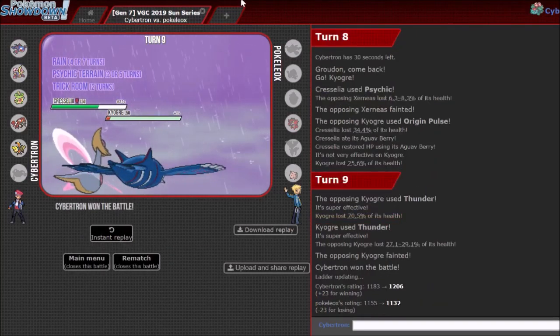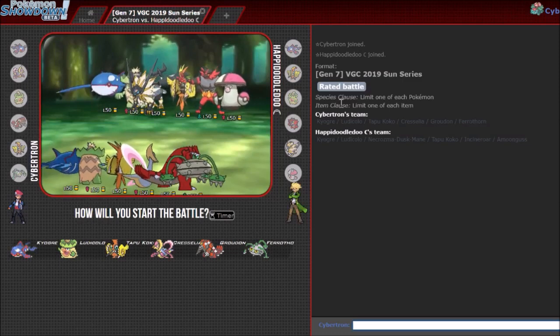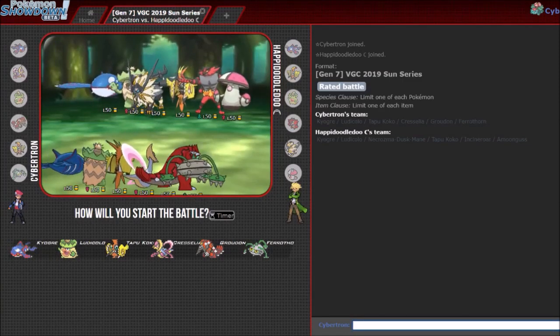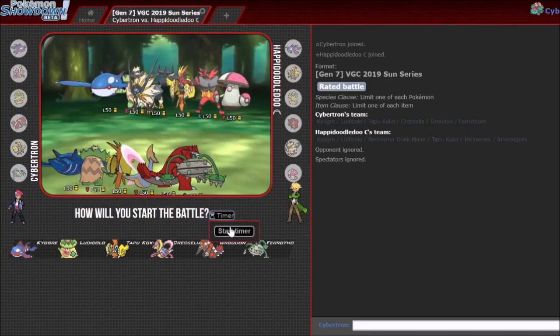My opponent's switching out Xerneas was interesting — do you really want to set up a Xerneas in front of Cresselia and Ferrothorn? Maybe not. Smeargle could have been scary, but fortunately wasn't too much of an issue.